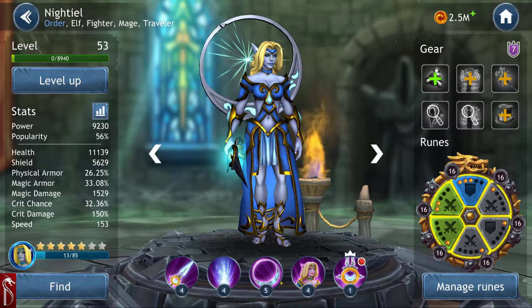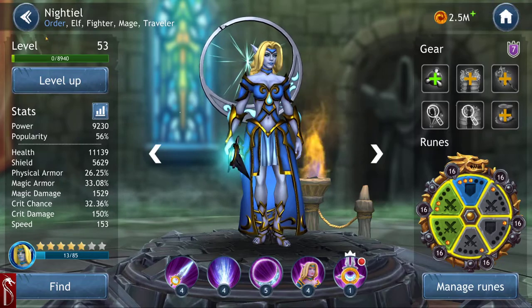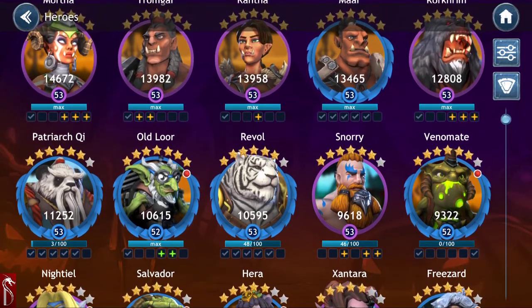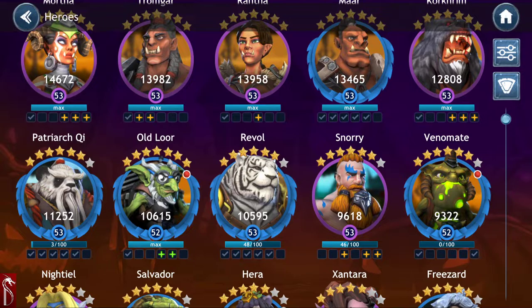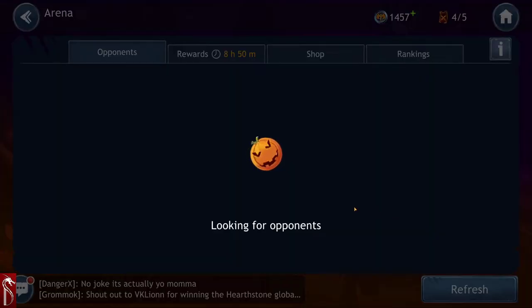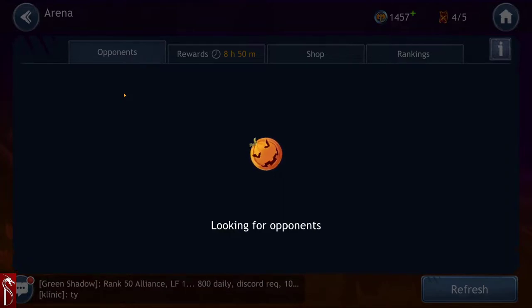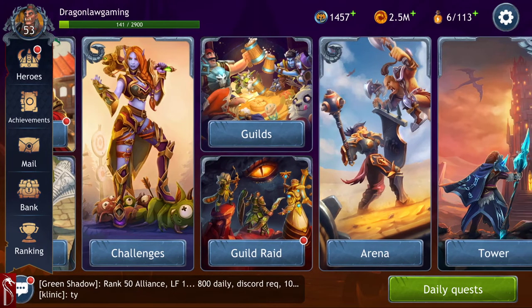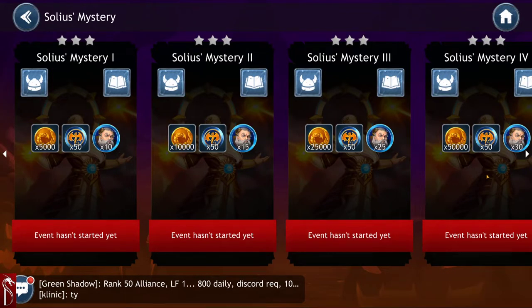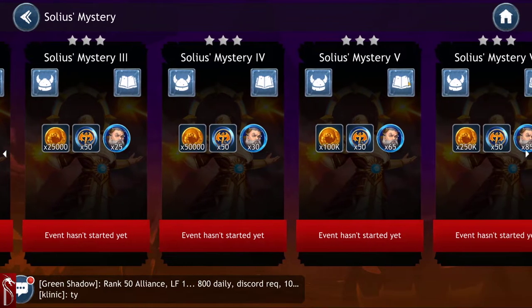Knowing which characters are good is key. Obviously Nidiel — I've got ability 5 on her because she's amazing. Orcs are easily accessible, very good, and get you very far. The issue I'm currently facing is whether I'm going to get Soulless — I have two days and eight hours to unlock him. They're recommending hero stars 5; I'm at 7, so that might help.